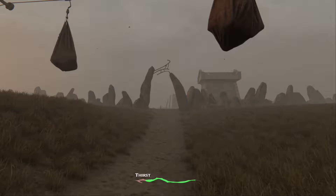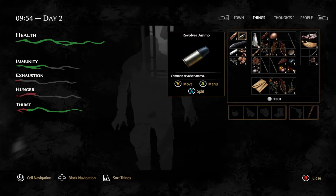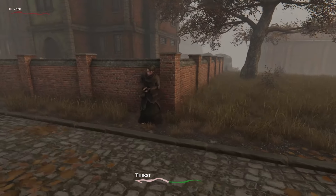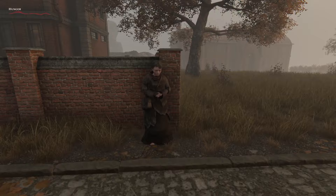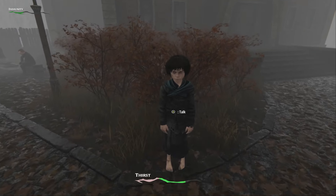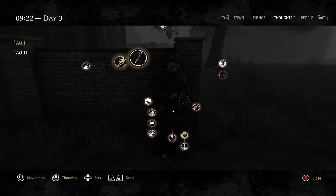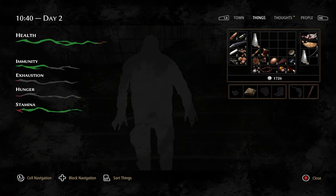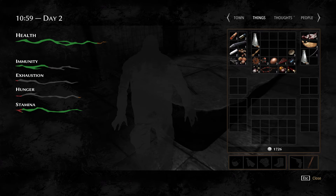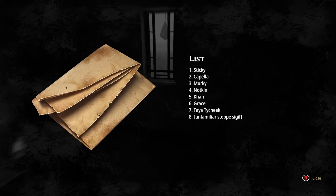Have you ever wondered what would happen if you skipped collecting Artemy's inheritance? Normally after Isidor's funeral, Aspidi will take you back to her hospice and you'll get the list, some money, and an inventory upgrade. If you don't do this, then on the next day you can run into Aspidi around town. To my knowledge, there are only two other bound members who spawn around town like this — the Changeling and Murky, who you're pretty much guaranteed to run into. Here's another thing you've probably never seen: if you upgraded your inventory without the upgrade from the inheritance, your inventory will just build around the missing space and leave this gap.